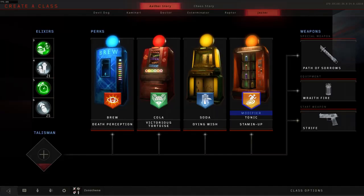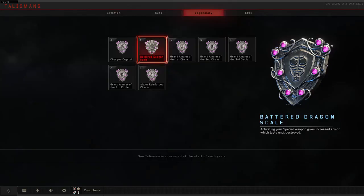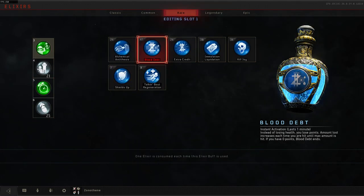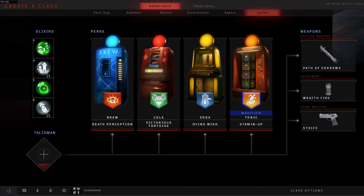Here is a picture of the setup I will be using in this game. Some recommended talismans are the Brad Dragon Scale or the Major Reinforced Charm, and some other useful elixirs are Shields Up, Blood Debt, and Undead Man Walking. The reason I will be using this particular setup is because common elixirs are readily available to a lot of players, and I want to make this guide as accessible as possible.